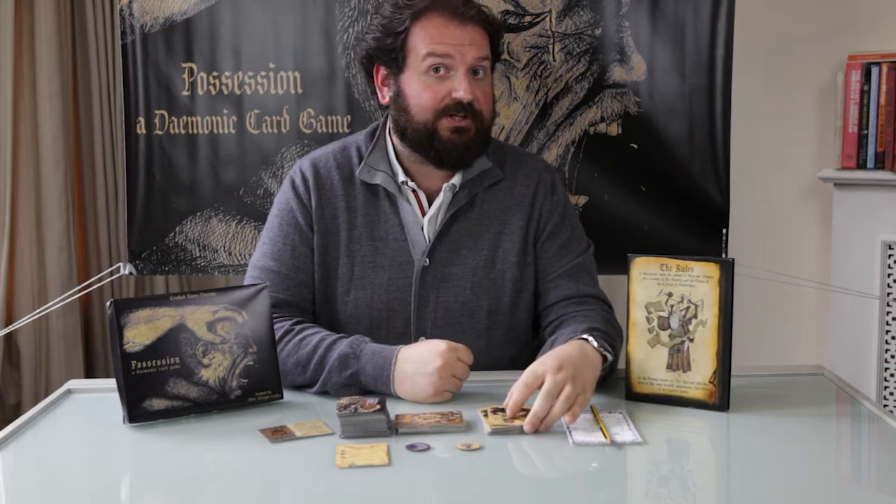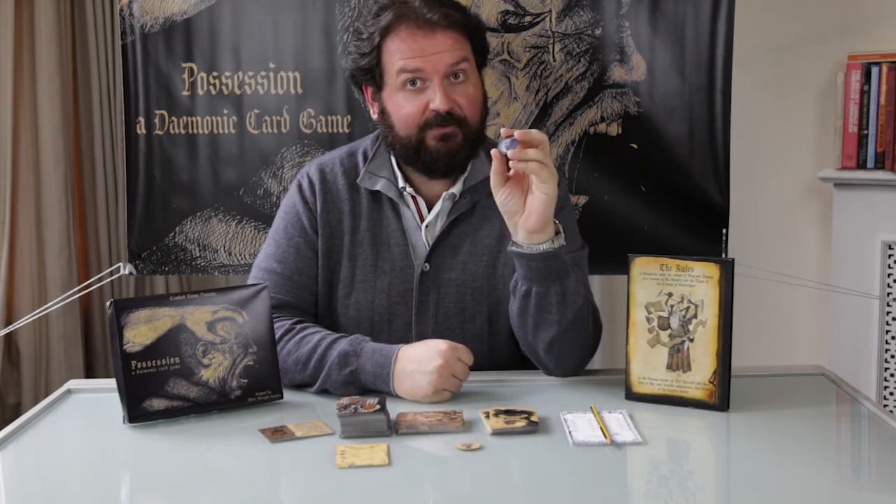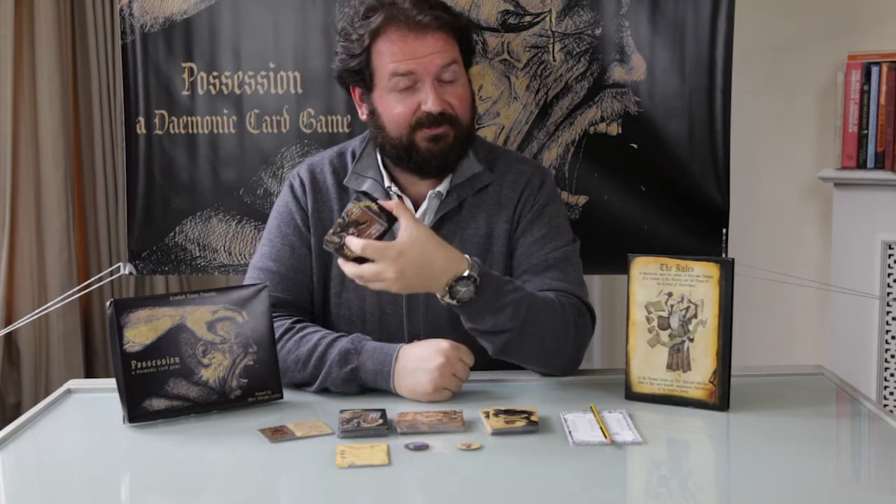At the beginning of each turn, the narrator draws the victims' allocation, tosses the time coin to see whether it's day or night, and finally distributes the hand from the game deck.